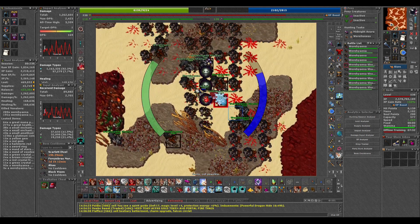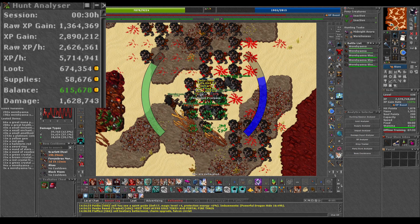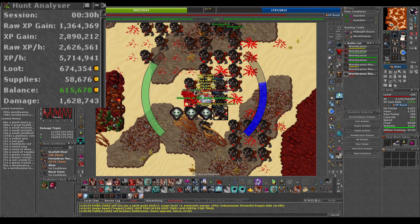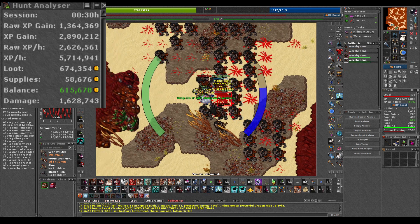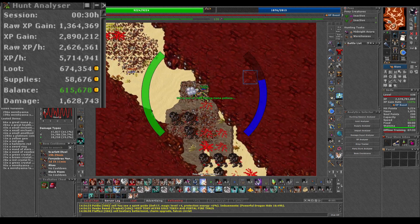So in 30 minutes I managed to get almost 3kk exp and 600k profit. That means it's around 6kk exp per hour here and about a profit of 1.2kk for a level 500 knight.